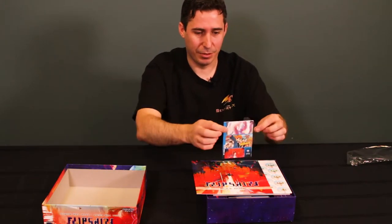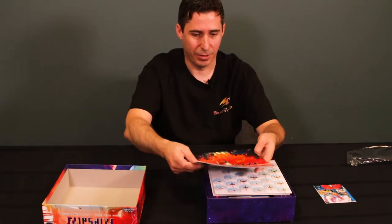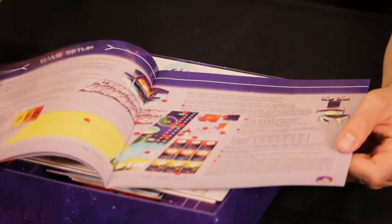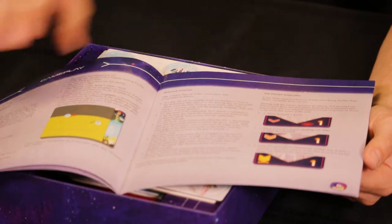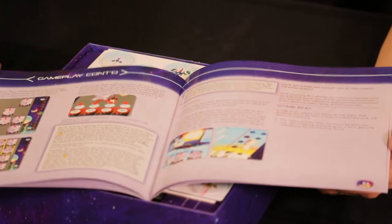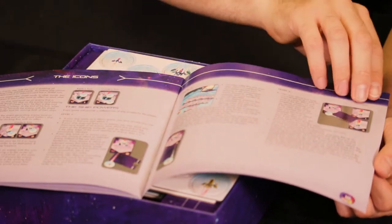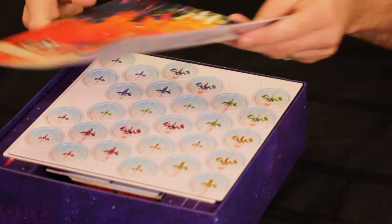Inside, we have a little Renegade Game Studios catalog showing all of their releases — they've been putting out a lot of stuff lately. We have a rulebook, about 15 pages long. I've tried this game at the Origins Game Fair; it's pretty straightforward. The rules aren't complicated, but there are a few bits explaining how enemy ships move and attack, with examples throughout, and explanations of your ships' special powers by level, plus some variants at the end.